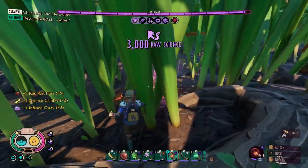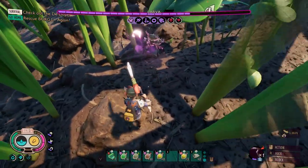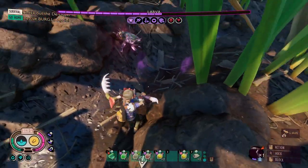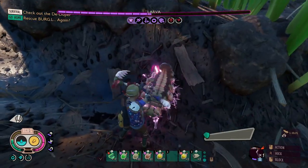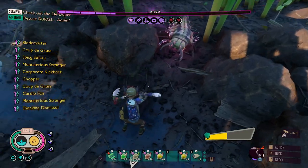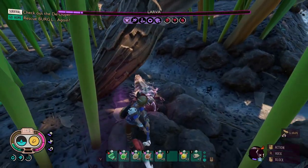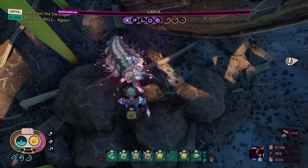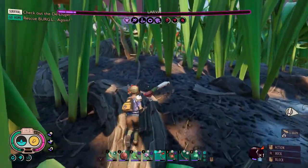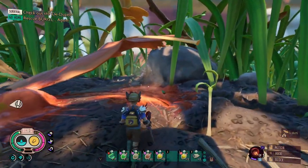An infused larva — I wasn't expecting it to be infused. Everything's infused, and it's got so much health. I keep missing too, I can't be missing these — not on Woe, that's for sure. Not blocking either. We got this though. Wait, he's running away? He's so dead. Got him.